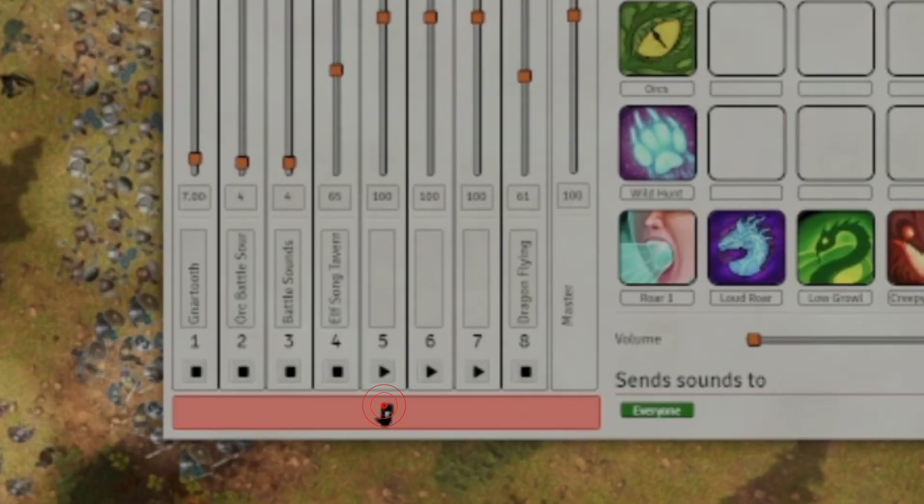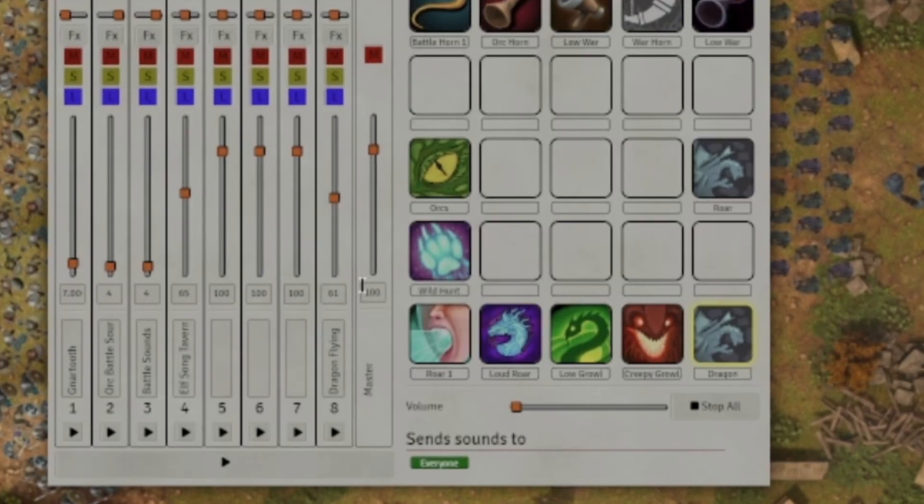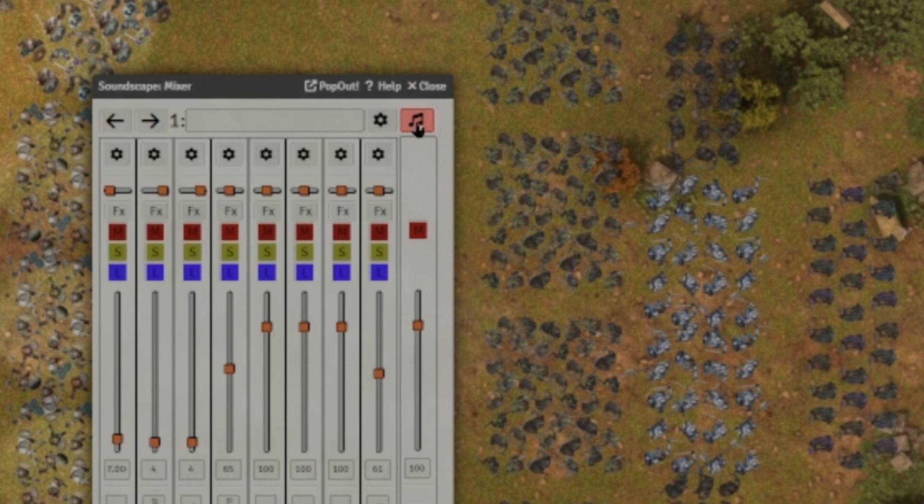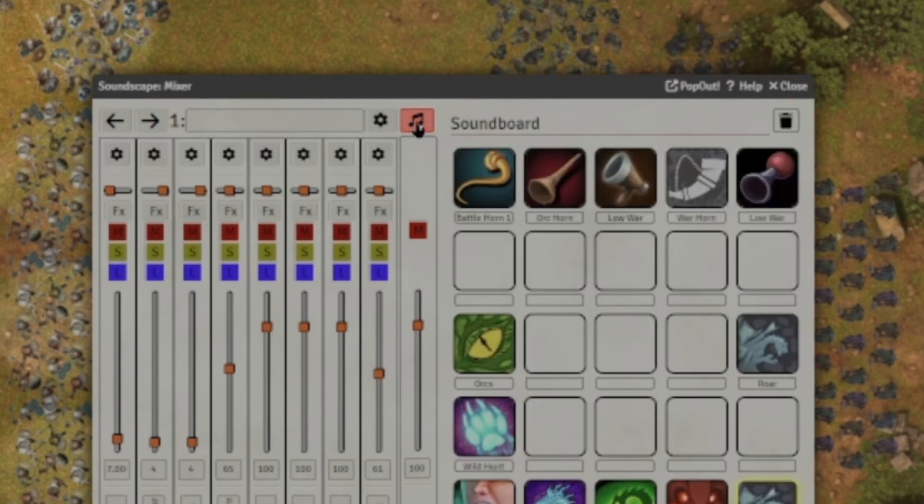Just a couple other quick features of the mixer side. We have a master start/stop button at the bottom in case you want to get all of your tracks rolling and then cut them at the same time. You've got a master volume control as well as a master mute to mute all of your tracks at the same time. Above that, this music note icon — you can click that to just give you your mixer on screen. Click it again and it opens up the soundboard. Speaking of the soundboard, let's go.